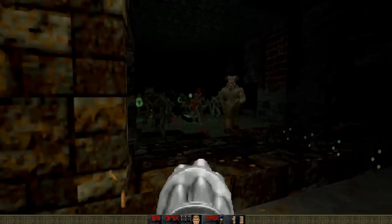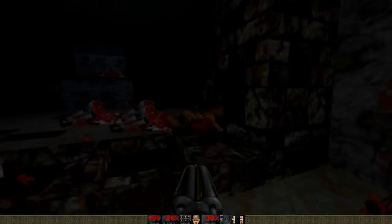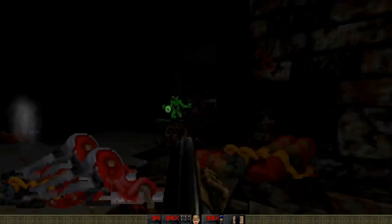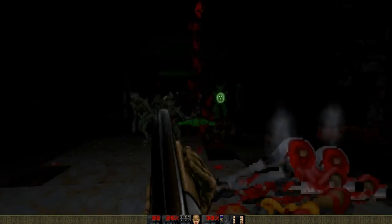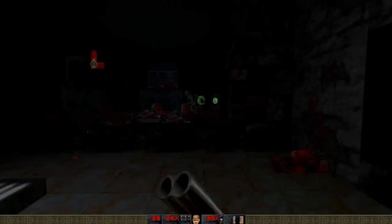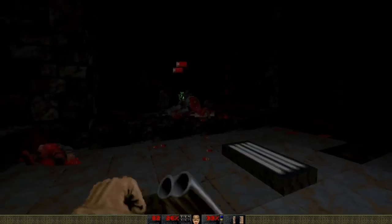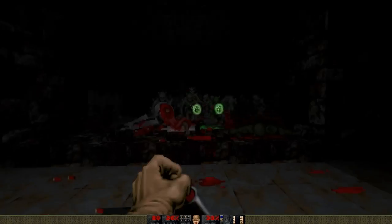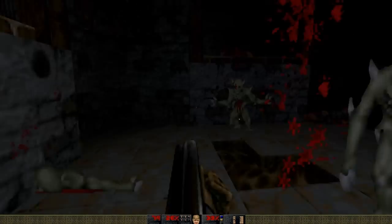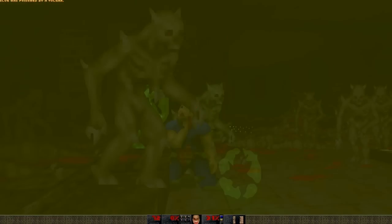There's a secret behind me which I could use, but I'm not trying to take anything from secrets because when I made the maps I imagined that not everyone would get the stuff that's in a secret. I didn't want the player to rely on what's in a secret. So when I playtested this, I always made sure that I was able to survive without it.